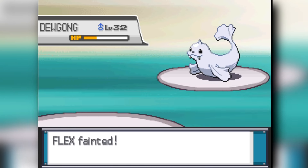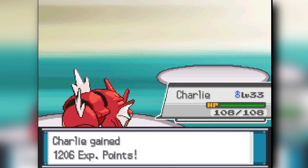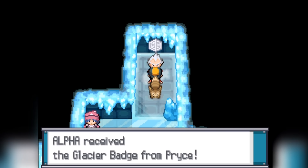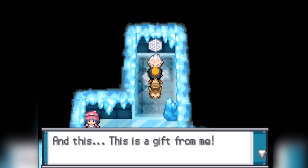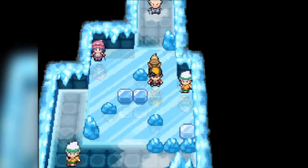I send in Charlie my Gyarados, and Gyarados knocks out the Dewgong using Strength. I don't know why I didn't use Dragon Rage to guarantee it, but it's okay. This is the reason I'm not a big fan of HeartGold's leveling system — the 7th gym of the game is level 30. It could have had better leveling.